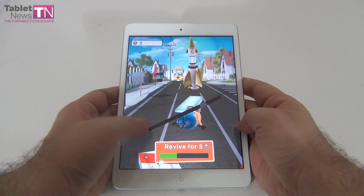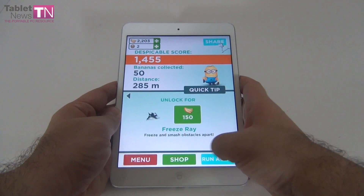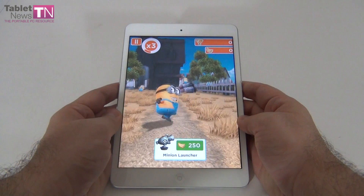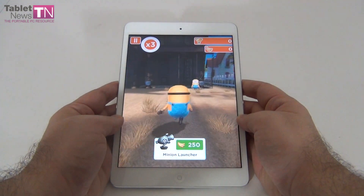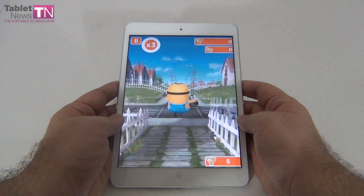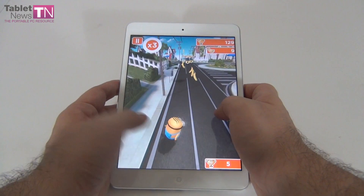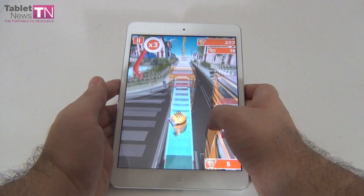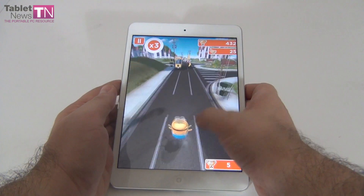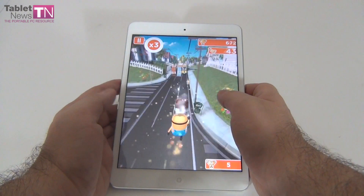You can also revive the character if you have enough special coins. The game comes from Gameloft. You start off in a lab — the mad scientist group lab — and then you move on to the city and try to stay away from bosses. Try to collect as many bananas as possible; the banana is the currency of the game and you can use it to buy power-ups.